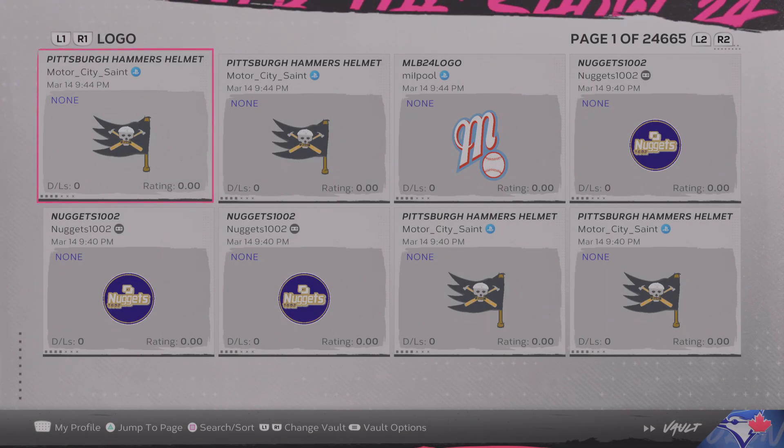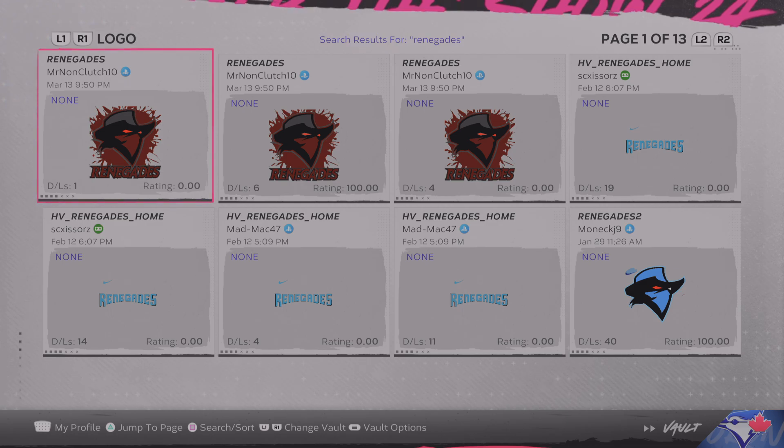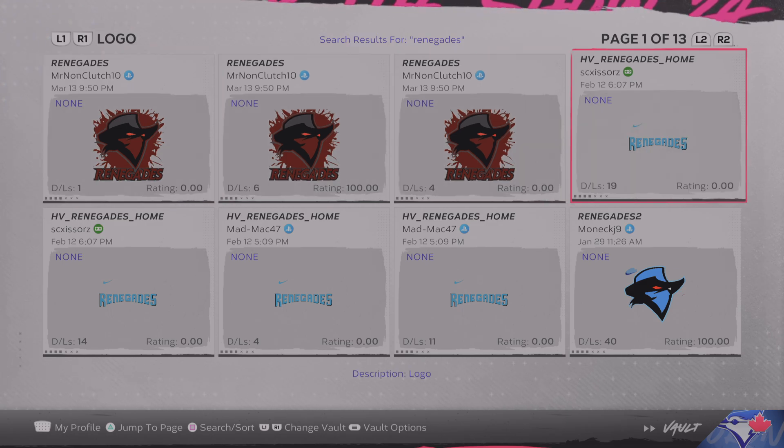Now if you want to search, you can search by name or by Online ID. If you find a creator you like that makes amazing logos and you want to check them out, you can search their Online ID. Or search by name — so if your team is, say, the Renegades, just spell that out: 'renegades,' select logo type, press search, and you'll come up with everything renegades. There are 13 pages of eight, so there are over a hundred of them.